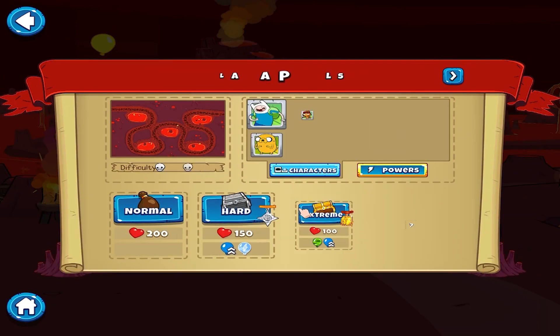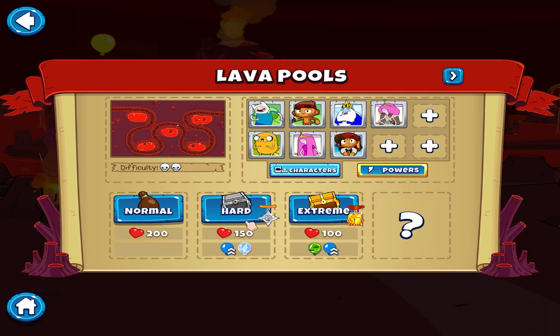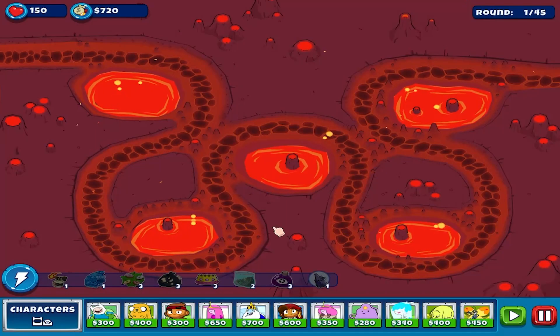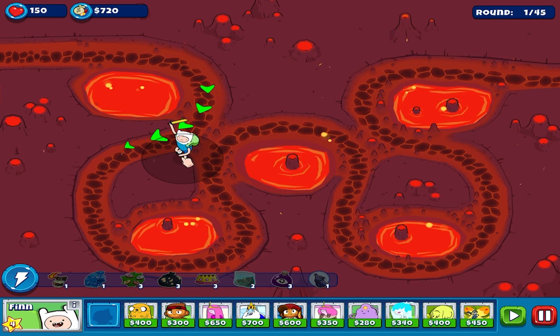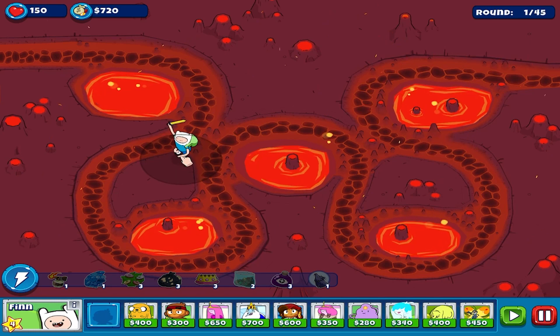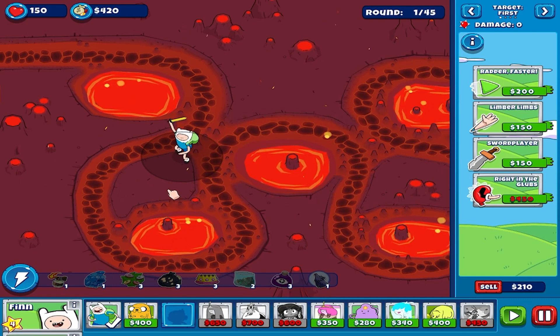Let's do this on hard difficulty as well. Difficulty modifier: some balloons are one layer stronger. Some balloons have shields - the shielded balloons are basically those jack balloons which we'll need to pop. First we need to bypass their shields, meaning we first destroy their shield then we can damage them. Basically another layer of challenge.